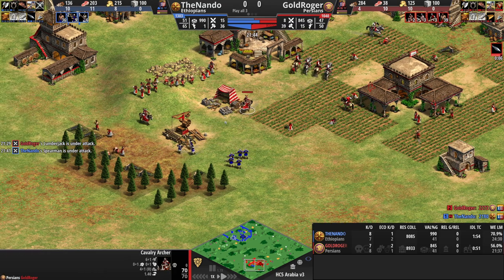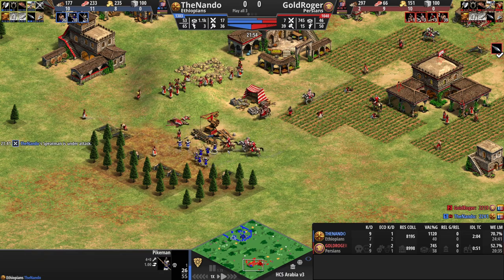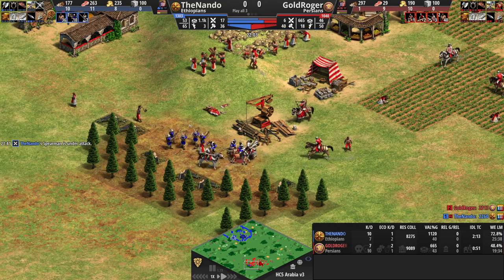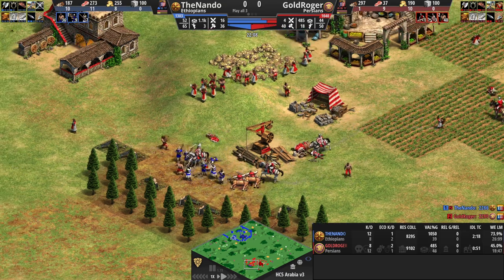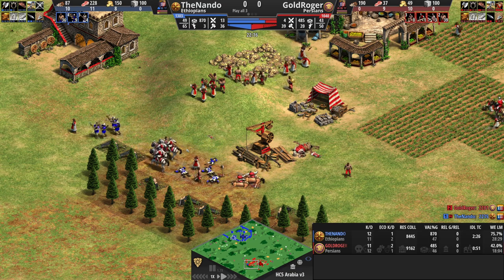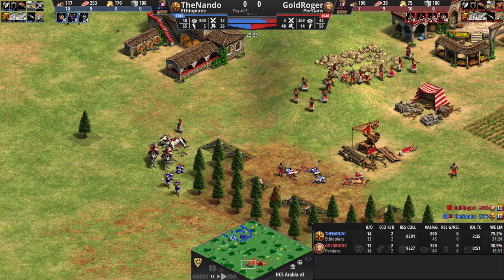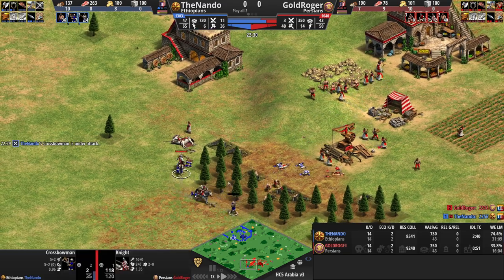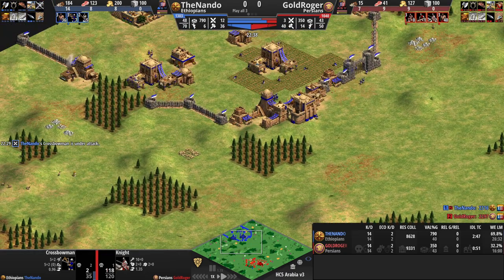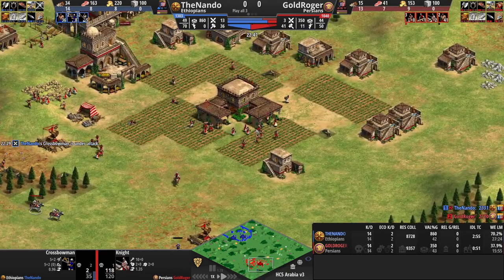The cavalry archers are going out. My pikeman got into a tough position but returned in time with villager help. There's a small engagement — I'm fighting with counter units. Now it's three knights against my crossbows — I know the crossbows are gone — but I did kill two villagers, reduced his mass, bought space and time. I already have the second TC up. He's still on one TC with a lot of idle villagers.